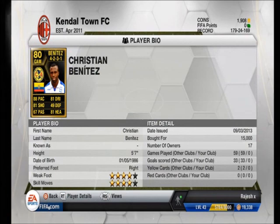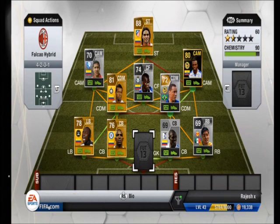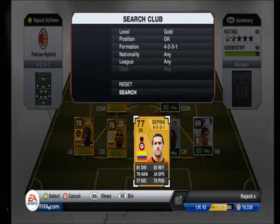The last player I wanted to try out is Christian Benitez. He's got 4-star weak foot, 4-star skill, 88 pace, 81 dribbling, 81 shooting, 81 heading. I've never used him before and he just looked amazing so I thought I might as well go ahead and buy him.